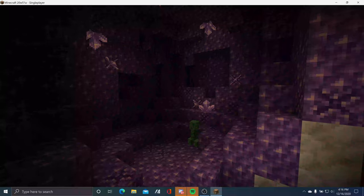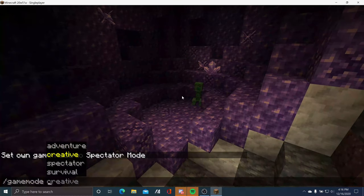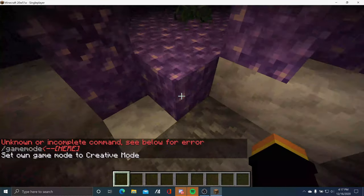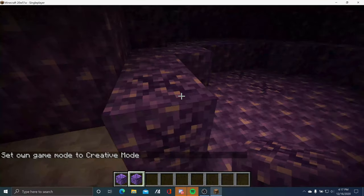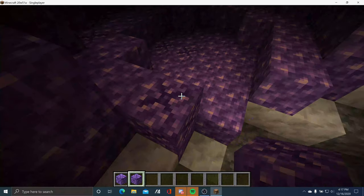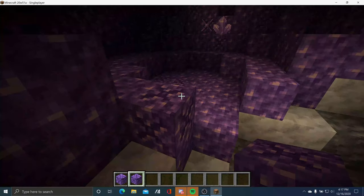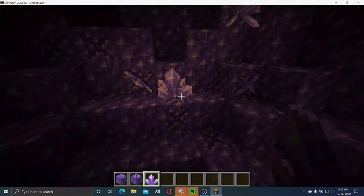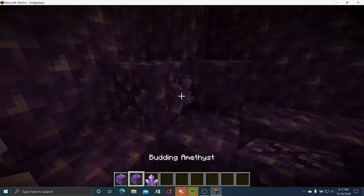The Amethyst Geode is one of the cave features added in the Cave and Cliffs update. Let me go back to creative. The blocks here are the block of Amethyst and the Budding Amethyst. For this Budding Amethyst, it can grow an Amethyst crystal on it, but if you're in survival mode and you want to break this, you will not get it — even if you have silk touch. This right here is the Amethyst cluster, and the Amethyst clusters do grow on this Budding Amethyst.